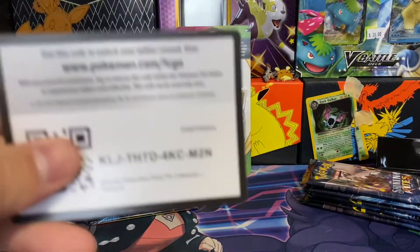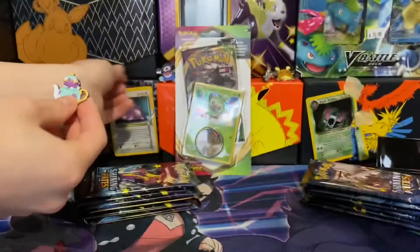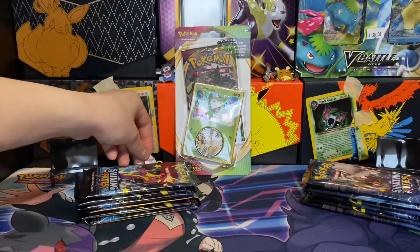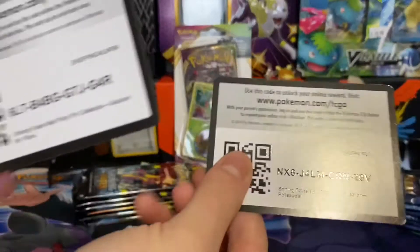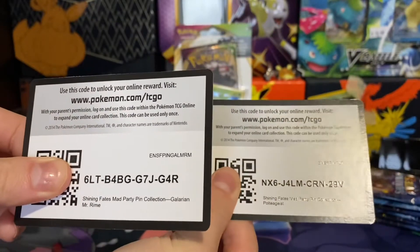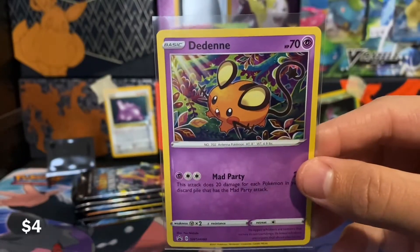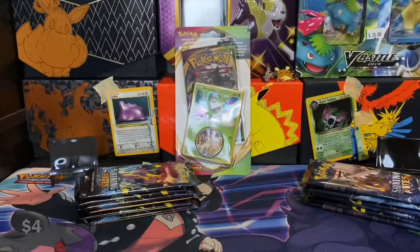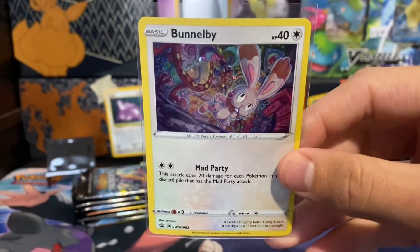And then probably one of the main reasons you guys are here — some code cards. I'll be showing off some promo cards. Cutie. Now I have a duplicate of that one. And then also the Bunnelby — this is probably my favorite out of the four. I really like the background.